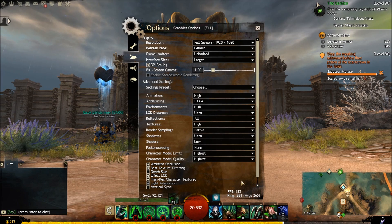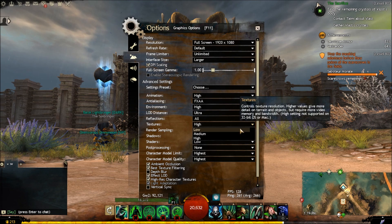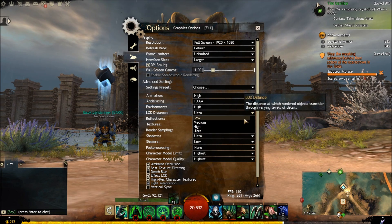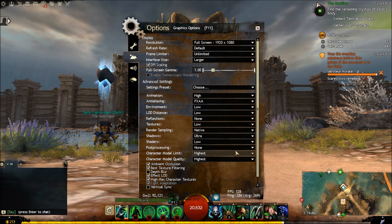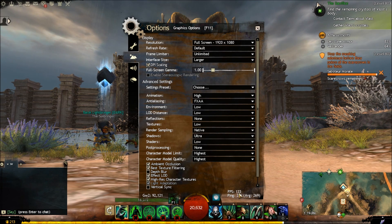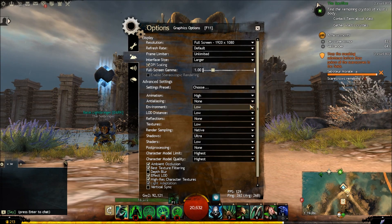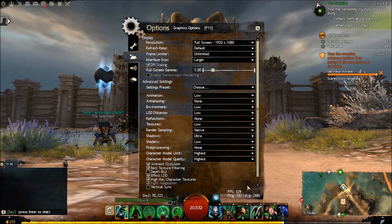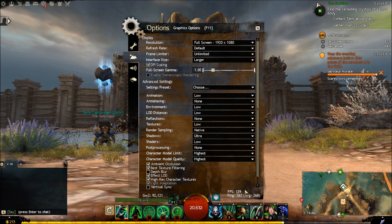So let's start knocking some of these down to Low. The FPS are there — now we're on 132. Let's put this on Low, put that on None, put this on Low. As you can see, we are losing quality in the background, but our FPS will start to go up — now it's 134, 133. It depends on the area you're in really.